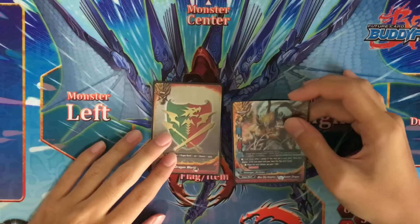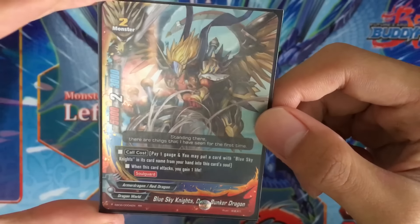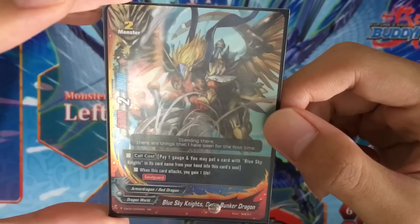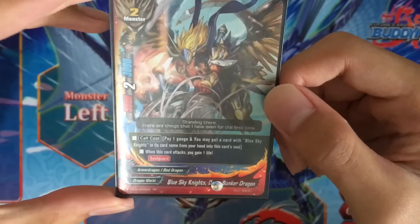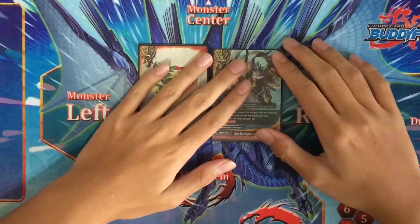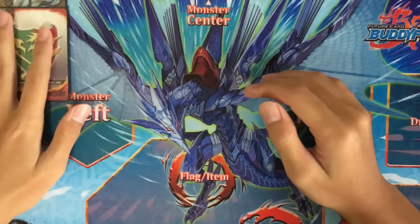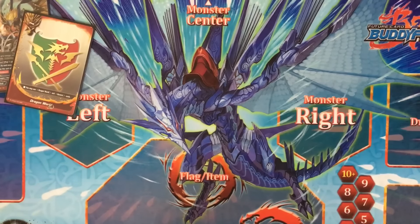Moving on to the deck, we have our buddy monster: Blue Sky Knights, Drum Bunker Dragon. Size 2 monster, double rare from EB02. 5k power, 2 crits, 3k defense. Pay 1 gauge, you may put a Blue Sky Knights card from your hand into this card's soul. When this card attacks, you gain 1 life. Basically, you gain 1 life every turn if you have him. You can gain life somewhat consistently, and that's what makes this deck really strong.